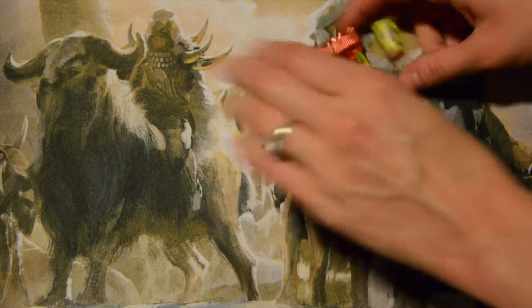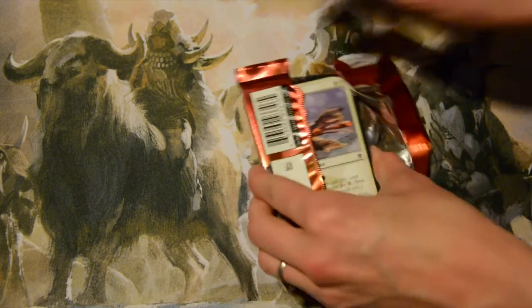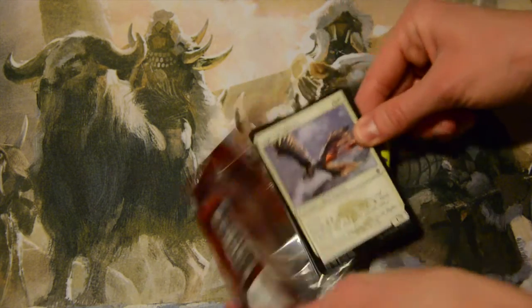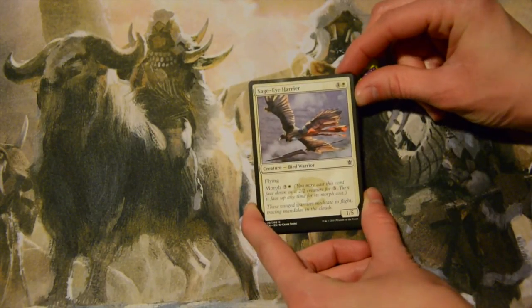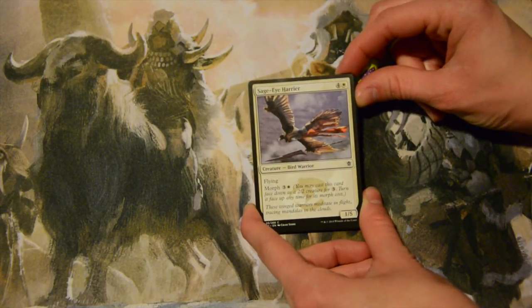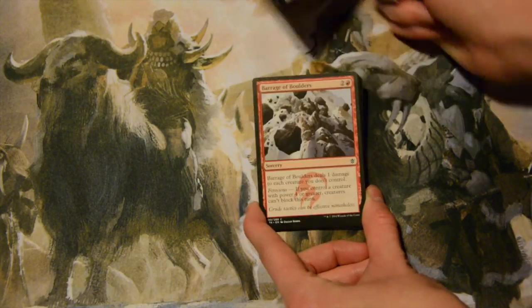Alright, we're gonna open up a pack of Khans of Tarkir and see what we would first pick. First off we have some kind of bird because he has wings — it's Sage-Eye Harrier, five mana, four colorless and a white, for a one-five with flying. It also has the morph cost of four — that's okay.